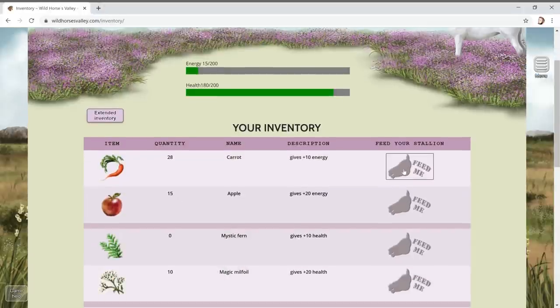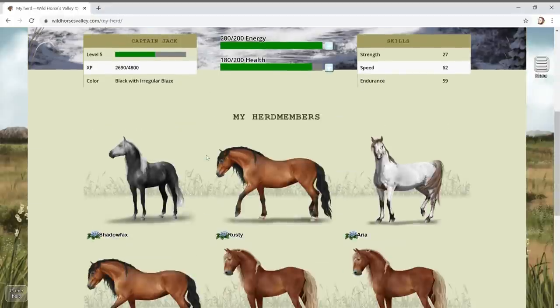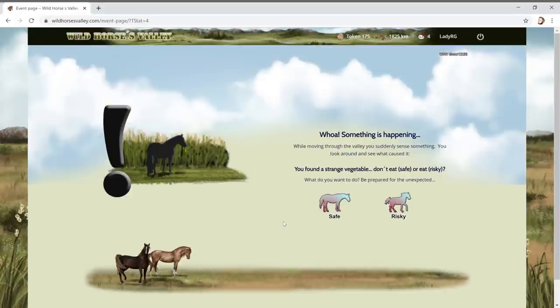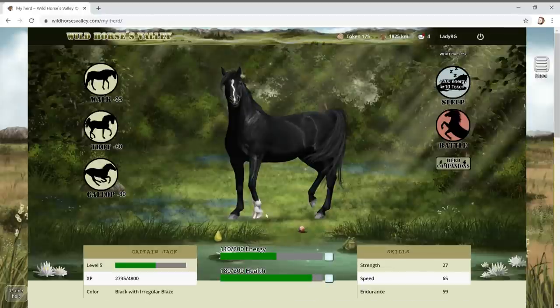Let's boost our energy - I don't want to use all my vegetables, but I'll use a couple. Let's go for a gallop. A strange vegetable - we'll play it safe. Plus 10 XP! Next time I might take the risk. A pear - we need pears! And another little acorn. I love how interactive it is.